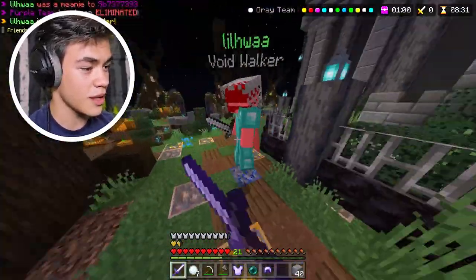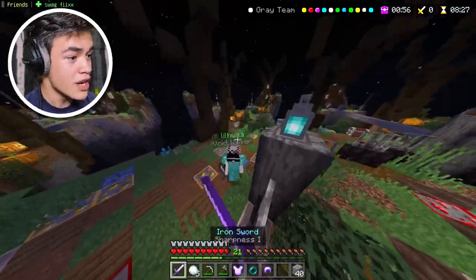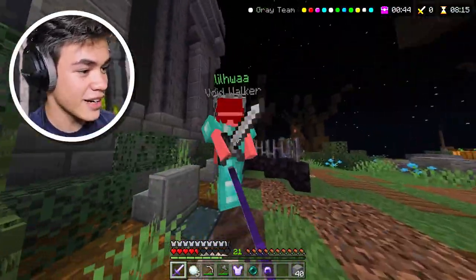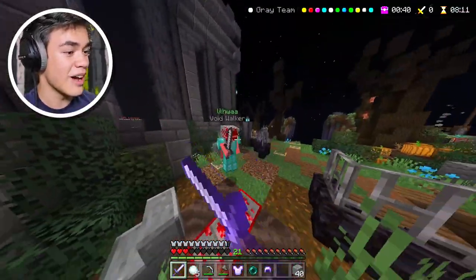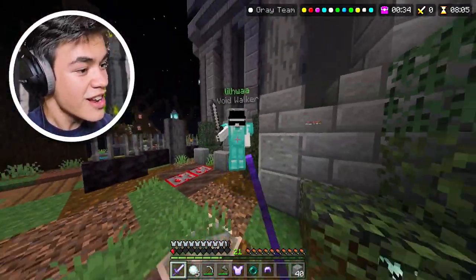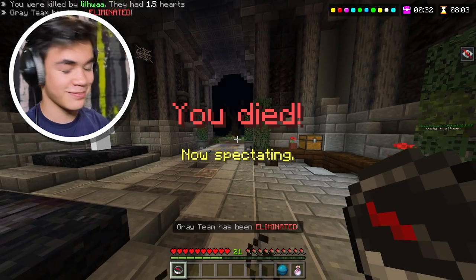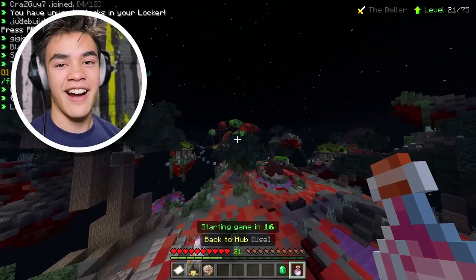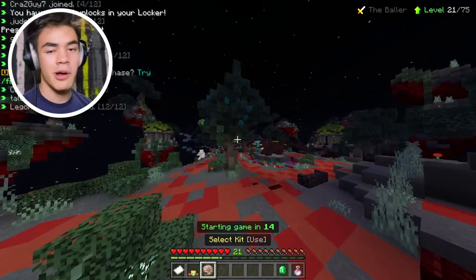Why are so many people using Void Walker — is this a really good kit? Oh no, I'm in a bad spot. I don't want to let him get the low ground on me. Come on, he's gotta be low. No — he was at 1.5 hearts! I am really not good at this game. I don't think I was very good at that snowball kit.